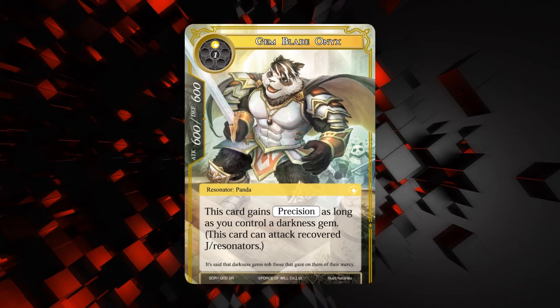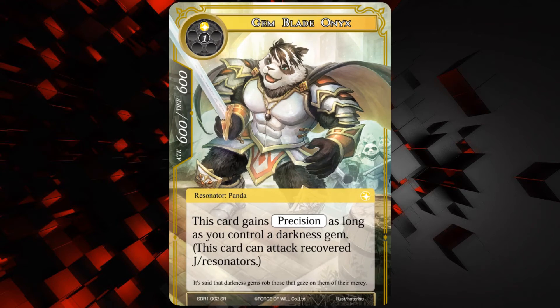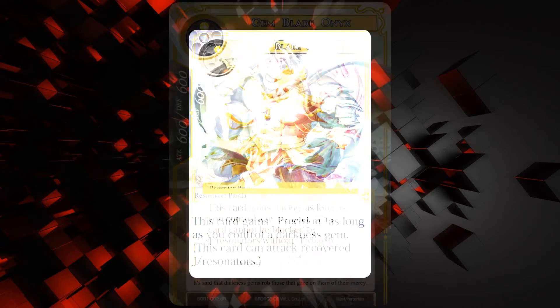Next we have the Gem Blade Onyx, and this guy's pretty good I think. He's a 600-600 for one of any and one light — a Resonator Panda. This card gains precision as long as you control a darkness gem. He's a super rare, but it doesn't really mean anything because he's in the starter deck. 600-600 for two with precision is pretty good for picking off some pesky targets.